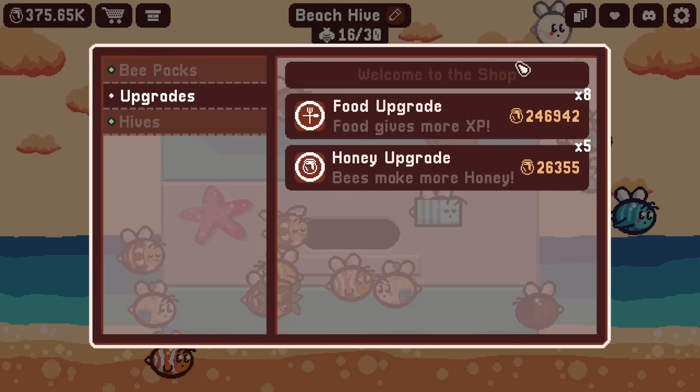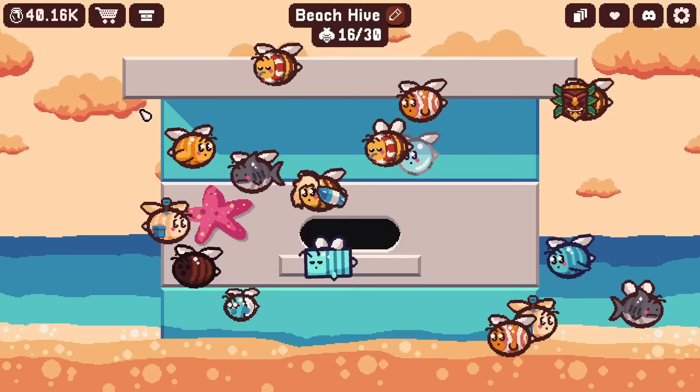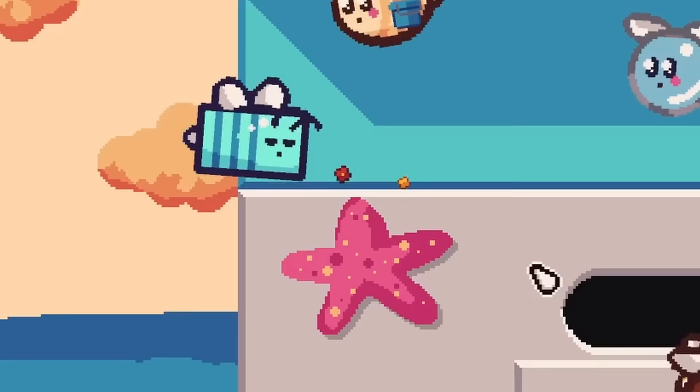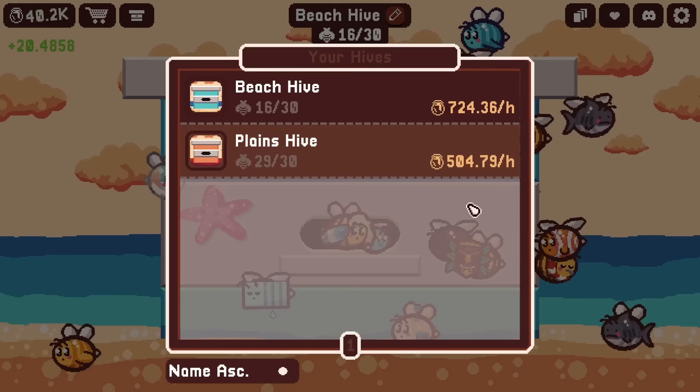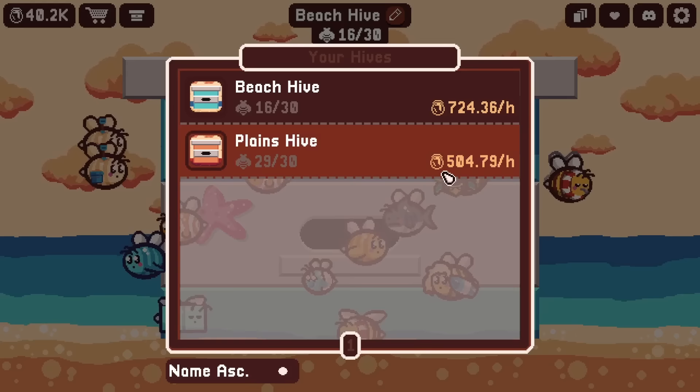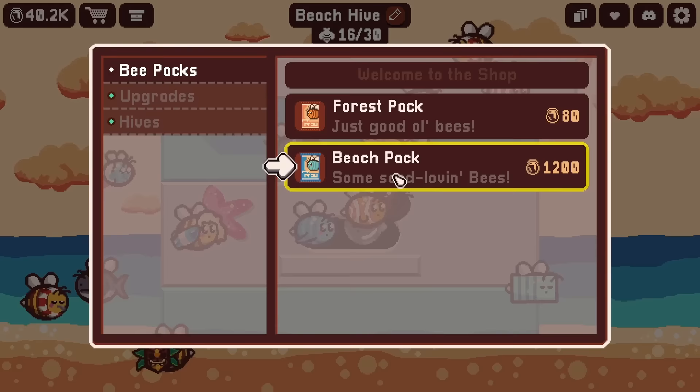We can also upgrade the amount of honey and food that they get and give, but that would take most of our honey that we have stored up. We can go ahead and buy this - that'll be worth it in the long run - and the honey upgrade a few times. So now when they get experience, they leveled up right away. I'm trying to see how much XP they're getting - 129,000? Oh my gosh! How did that affect production too? So the beach hive is already giving 724 per hour - well overshooting the plains hive! That's really good and we still have more money to buy more beach packs.